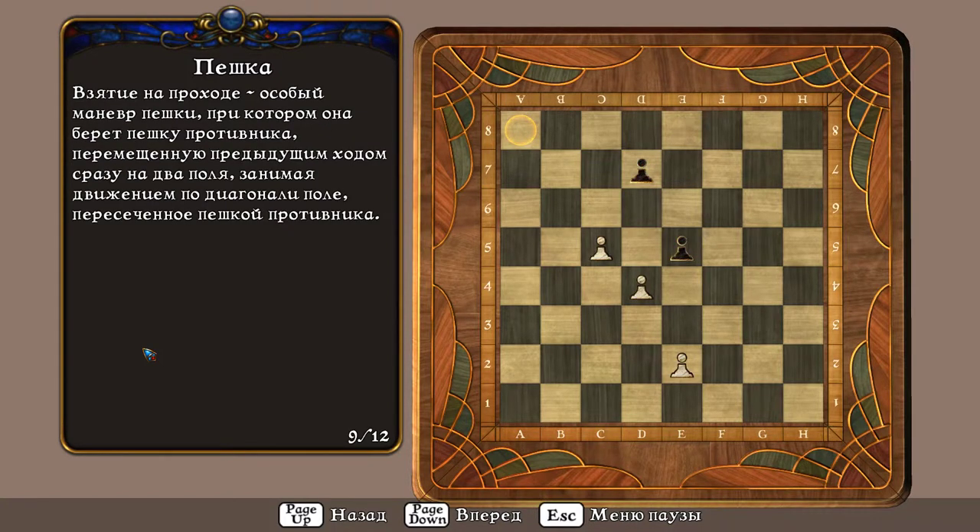Взятие на проходе – особый манёвр пешки, при котором она берёт пешку противника, перемещённую предыдущим ходом сразу на два поля, занимая движением по диагонали поле, пересечённое пешкой противника.